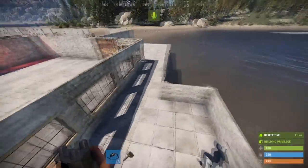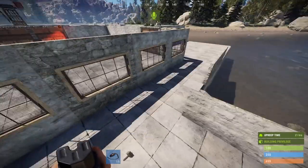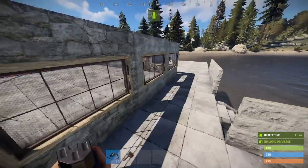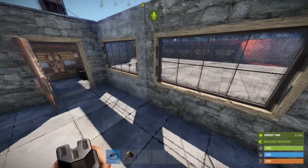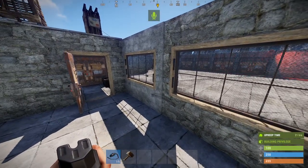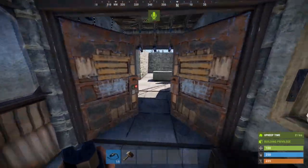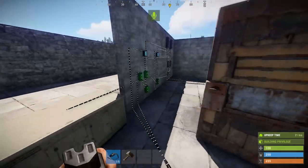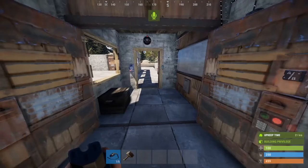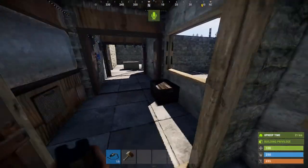I'd strongly recommend having an external door here that you can use to open for business or close it off. I've left a number of windows along here so that if there were people out here queued up to play, they could watch other people play or watch their friends play — or die. On the other side of the house I've added a couple more rooms and some more electronics to extend what was already happening with the system.